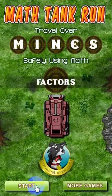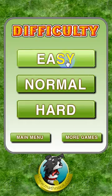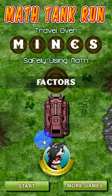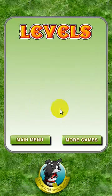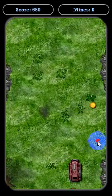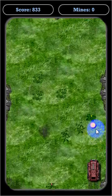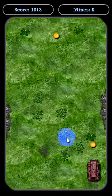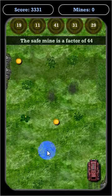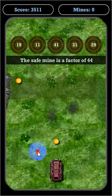Let's go ahead and go back to the main menu. I can choose to start playing again at the easy level, or I can choose the hard level and see what that looks like. It's a little bit harder, but once you complete the easy and normal level you should be able to get through it. Let's speed up the tank until we get to the mines — it says a safe mine is a factor of forty-four, and we've seen that one before.